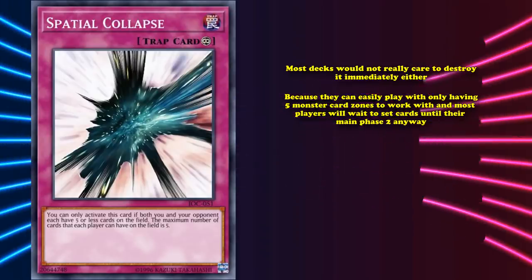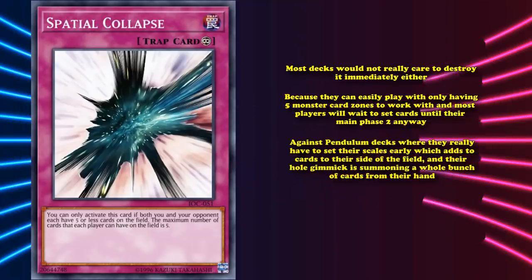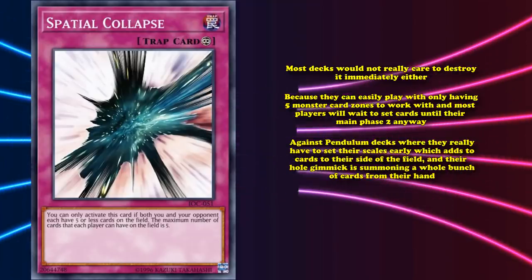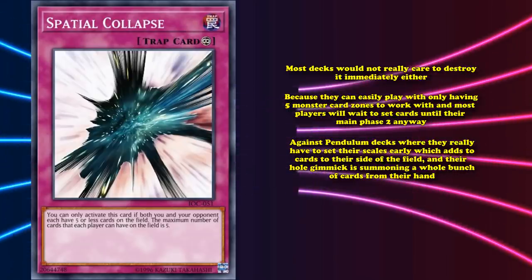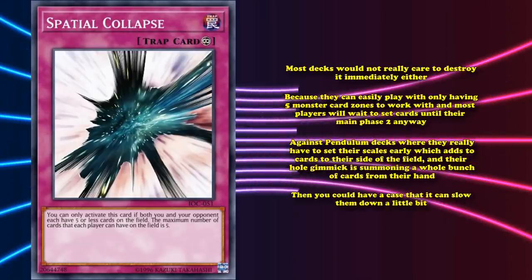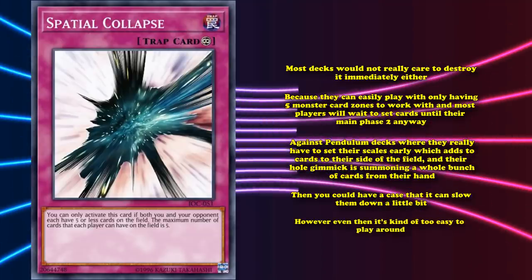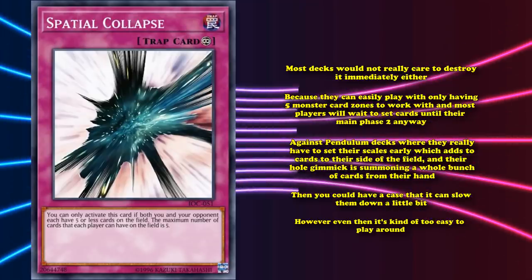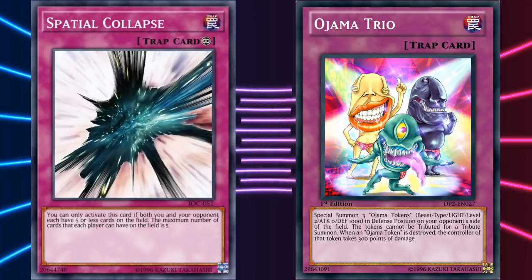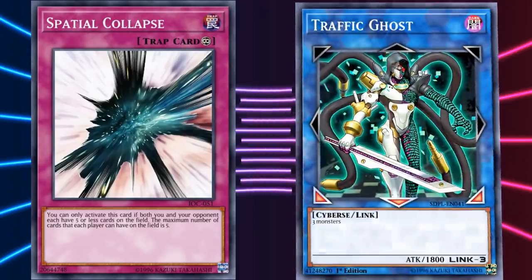Most players will wait to set cards until their main phase two anyway. Against pendulum decks, where they really have to set their scales early, which adds to cards on their side of the field, and their whole gimmick is playing a whole bunch of cards from their hand, you could have a case that it may slow them down a little bit. However, even then, it's kind of too easy to play around, and even giving your opponent three Ojama Trio tokens isn't the be-all end-all with Spatial Collapse anymore, because you can just use those tokens for link summons now.